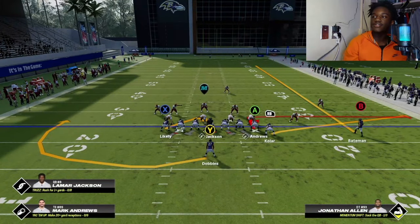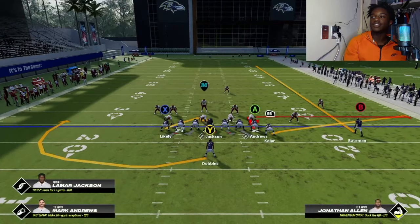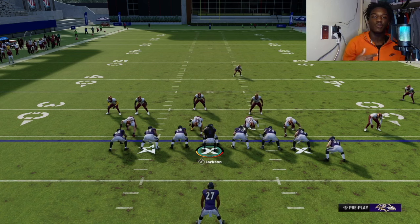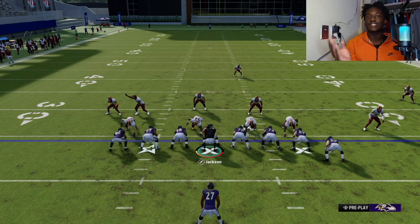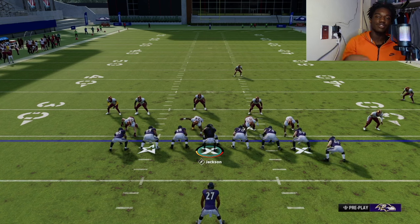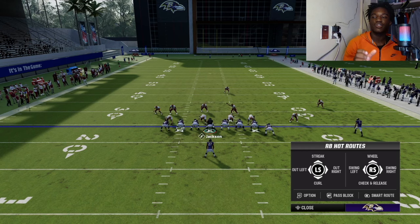I like this Y Stick — just somebody that's out in the outfield, so I'll probably do this Y Stick right here. Bateman is a solo receiver. What you guys need to do is figure out what hand your quarterback is. Lamar Jackson is right-handed, so when he rolls out you want him to roll out to the right side. Tua is left-handed, so if you do this with Tua, roll out to the left side.